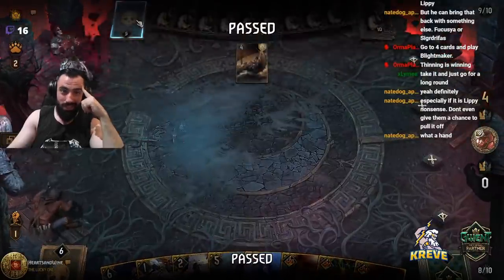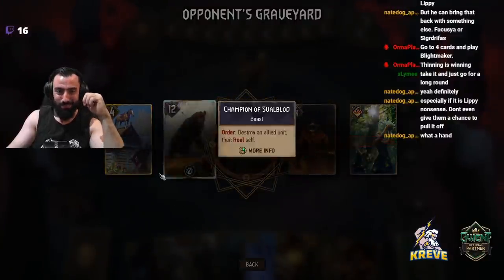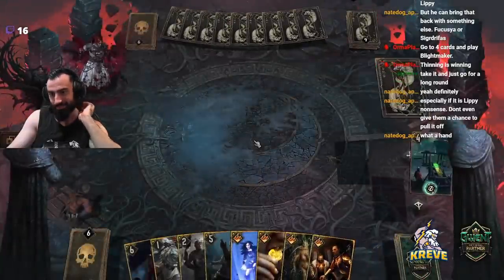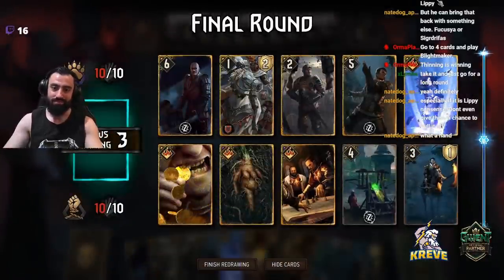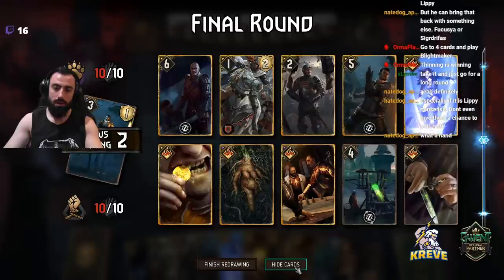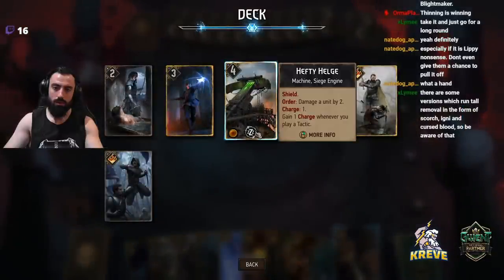We should have some devastating control here. They're not really going for this. We want to get Helge down though. Blight Maker still points either way. We could pull it and then use a Defender for ourselves. I could damage that and seize it. There's a lot of different things we could do.